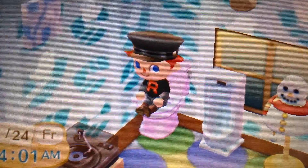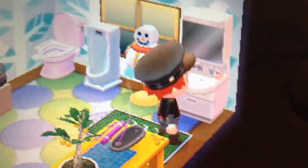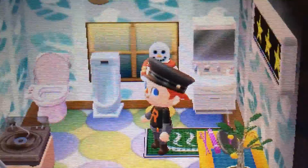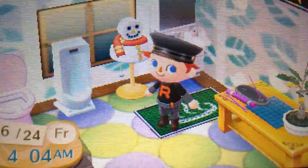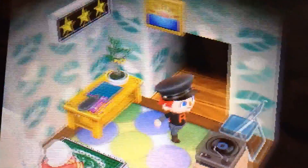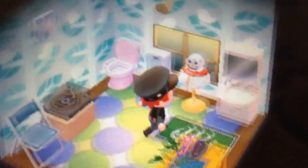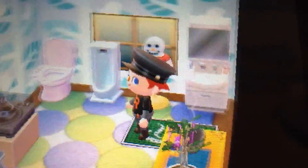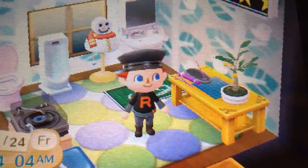Oh hey guys, welcome to my bathroom. There's some random stuff here and there — an incense burner, a little tree, a little place to sit in case you have to wait, a jukebox so you can listen to some tunes, a snowman thing, and a bath mat. Probably when I upgrade my house next time, I'll put a bath in here and close it off with one of those dividers.